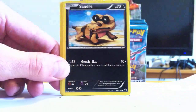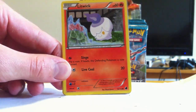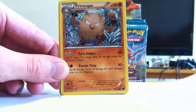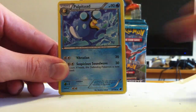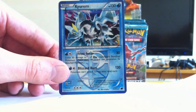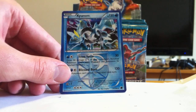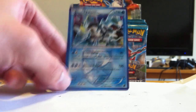So here we've got Rattata, Sandile, Yamask. Litwick trying to thaw those plants. Croagunk, Cryogonal, Farfetch'd, Nidorino, Reverse Nidorino. Oh! Kyurem Holo — that is awesome. And that is a very powerful card.